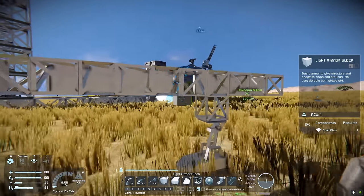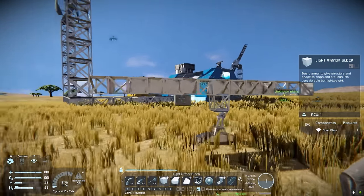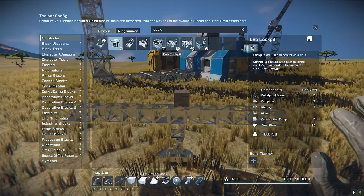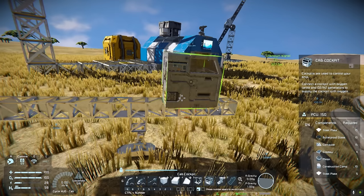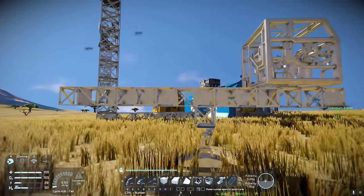You don't have to copy exactly what I'm doing — I don't really have a specific rover in mind, I just know that I want to build one. Then we're going to want a cockpit at the front. I might go with a cab cockpit actually — I haven't used it yet. It looks a bit like a truck, so I'll place it near the front.